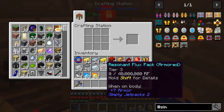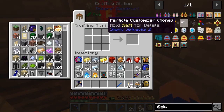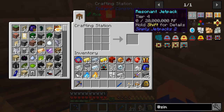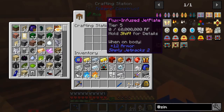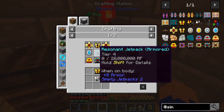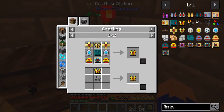Now that we've made the resonant flux pack for the armor portion of this, I think we're going to call that done. We got this done and then we need to upgrade to the resonant jetpack and then actually build the flux infused jet pack. In the next episode we're going to start working on getting this jetpack finished, upgraded, and then putting all these pieces together. Thank you guys for watching - please don't forget to like and subscribe and I'll see you next time.